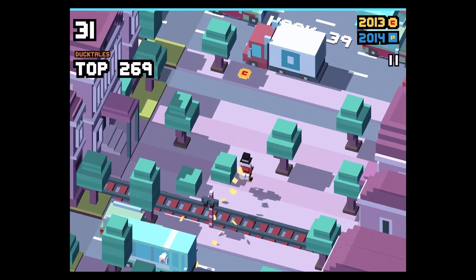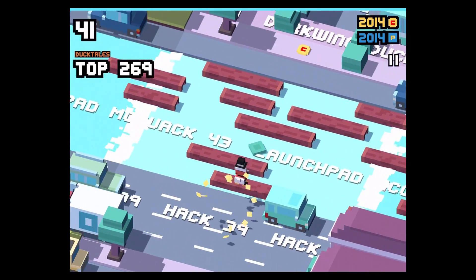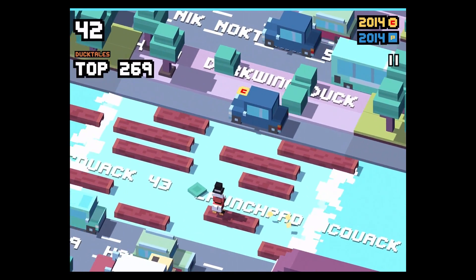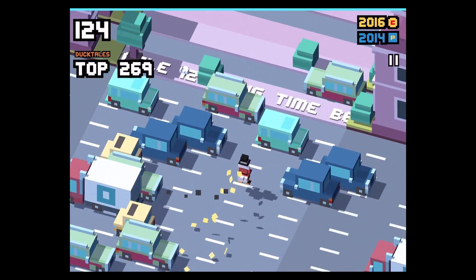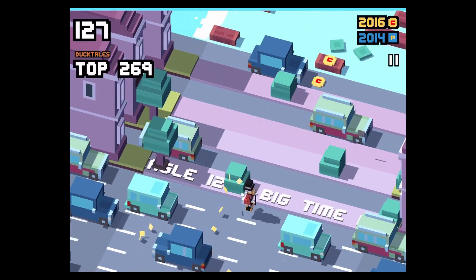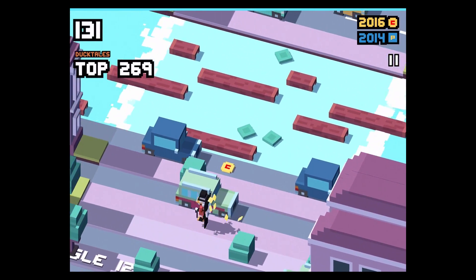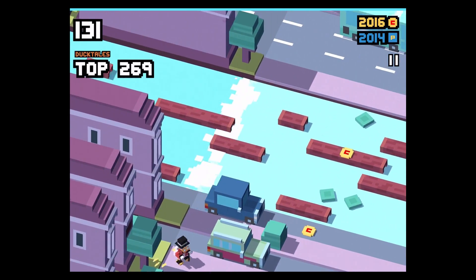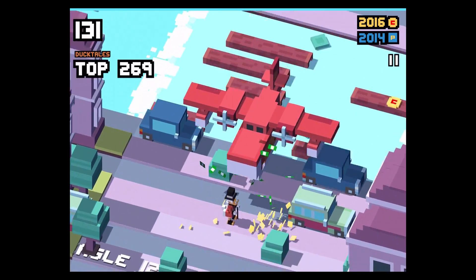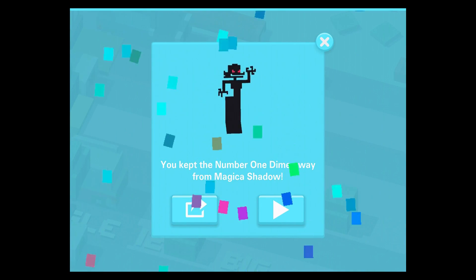It's the Magicka Shadow, and in order to unlock this last secret character you have to play as Scrooge McDuck and find the number one duck before Magicka Shadow does. You can see the small one coming up, and the shadow, and we were faster and got the number one time. Once you catch that time before the shadow, you will have unlocked Magicka Shadow.